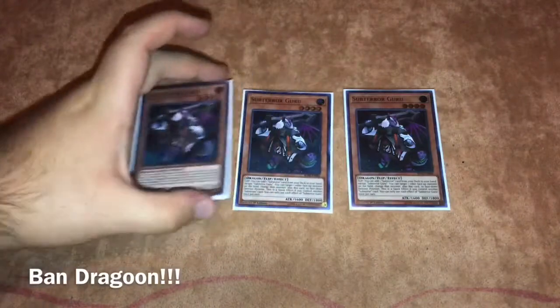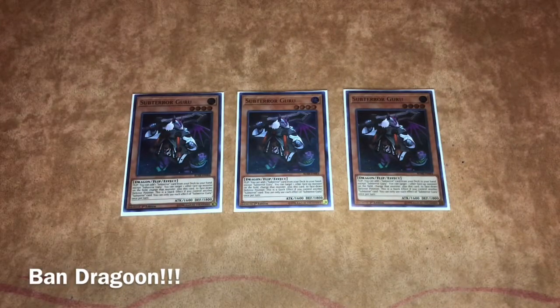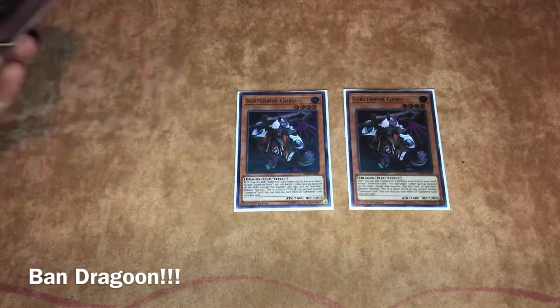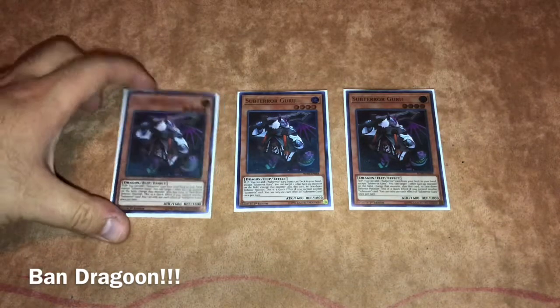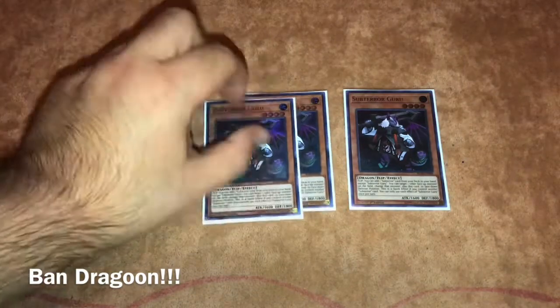So the deck list: it's three Subterror Guru, standard. Its second effect to Book of Moon something if you have another Subterror is really good. Final Battle adds another layer of disruption, so triple Guru — that's standard for the deck.